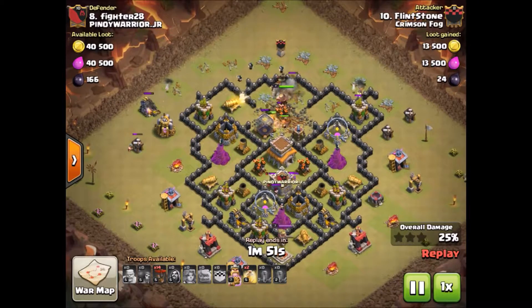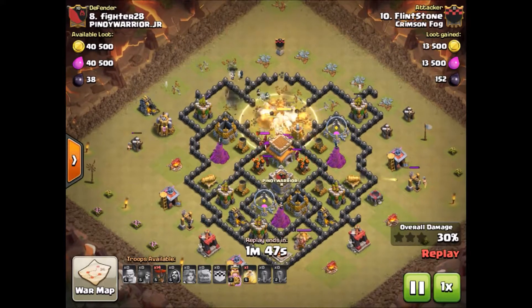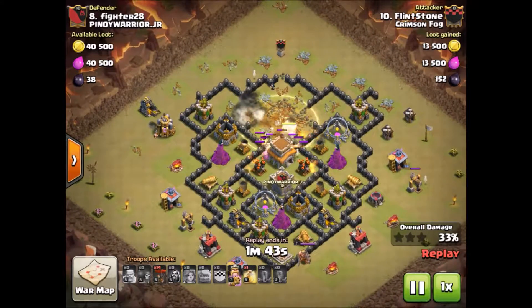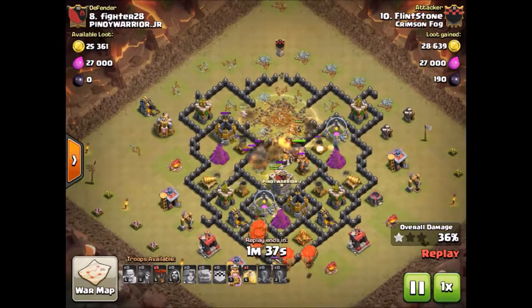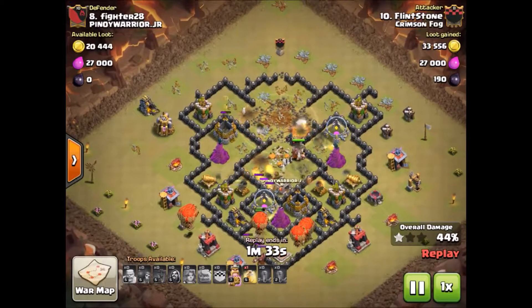The Valkyries move in and wizards come out of the clan castle. They drop a heal spell to keep everything alive. The Valkyries are going to deal with those wizards pretty quickly and get them down before they can do much damage. And the air defenses are just about down — there goes the last one.